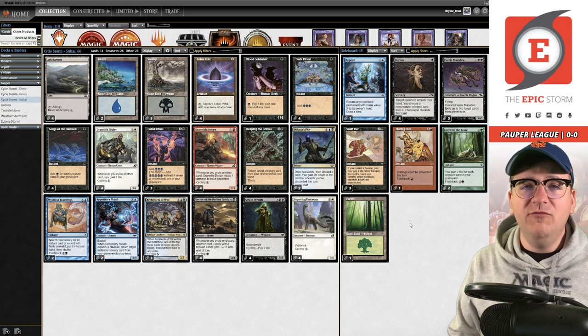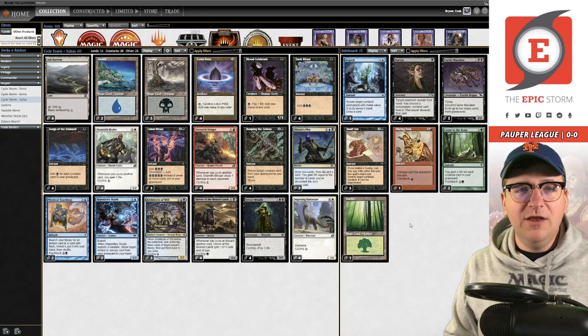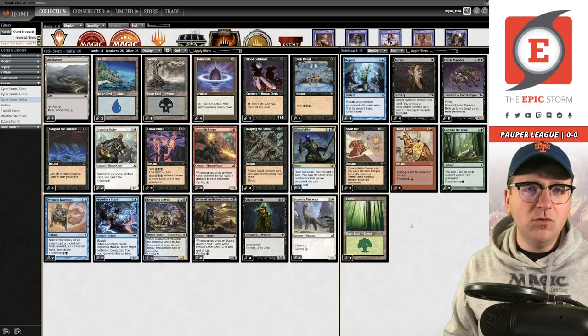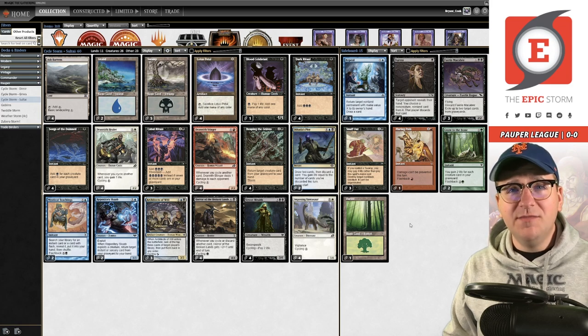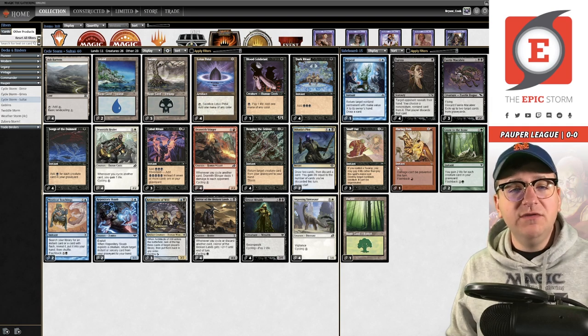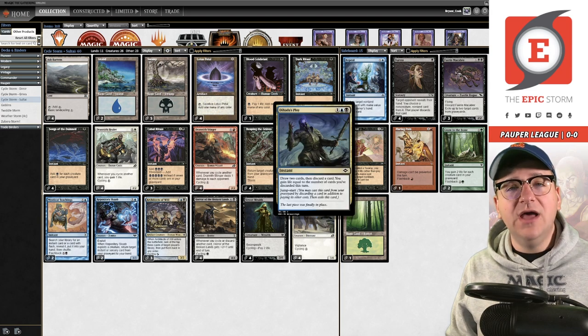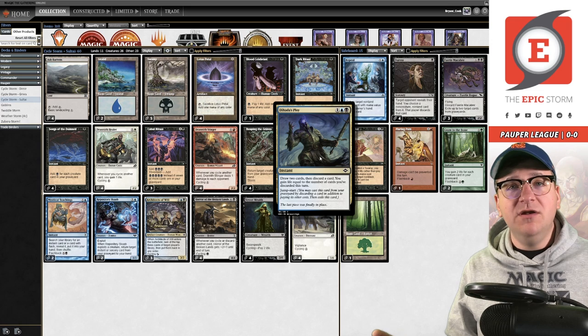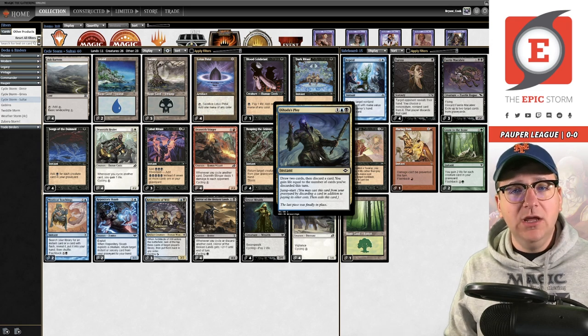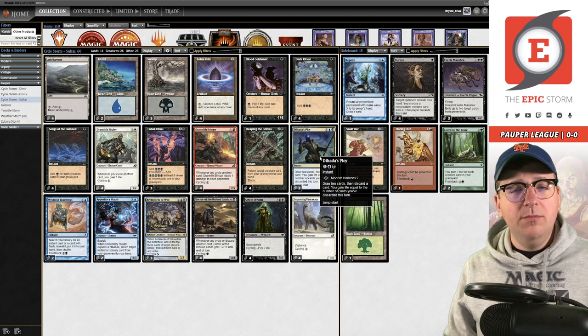I never really got to test this list against burn, but the idea was that Duress comes in versus burn, versus blue, and you can even board it against Boros to hit their Relic early. I think Duress does all of that for us. I'm still not in love with Naught to the Bone, but I'm going to try it today. A lot of people in the comments and the Storm Discord were all about it and said I was making a mistake. You don't board it in against mono red blitz at all - this is specifically for the burn matchup. I think it's a little bit redundant when you're playing two copies of main deck Dauthi's Ploy, but people disagree with me, so I'm willing to possibly be wrong.